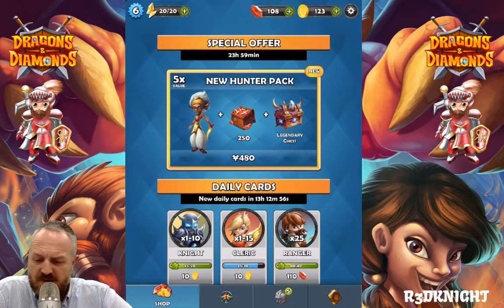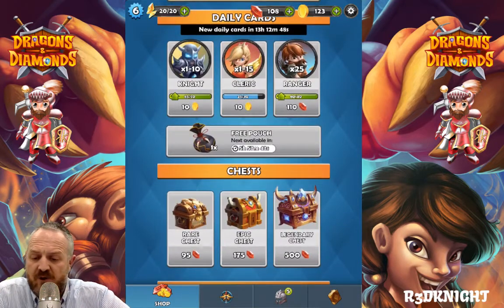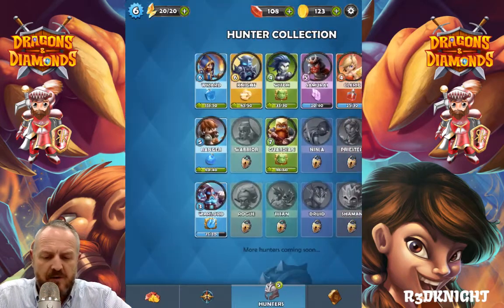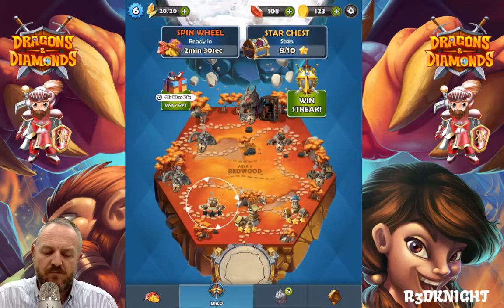It includes a hunter, a load of gems, and a legendary chest which can be very nice. Daily cards are knights, clerics, and ranger, but I'm good at the moment. I don't really have the coins for more upgrades right now, so I need to start building up my coins again just to be able to gain more card pieces. So let's go do some battles.